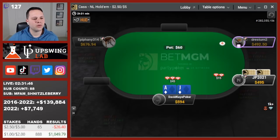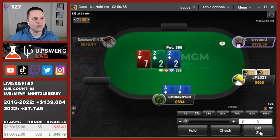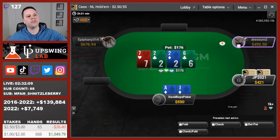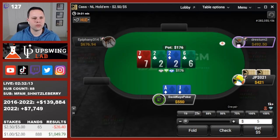Small blind opens here. I'm going to 3-bet with ace-jack suited. See the call. 7-deuce-deuce flop. I bet. See the call. 6 of clubs on the turn. Don't pick up a flush draw unfortunately. I'm going to be checking this one.